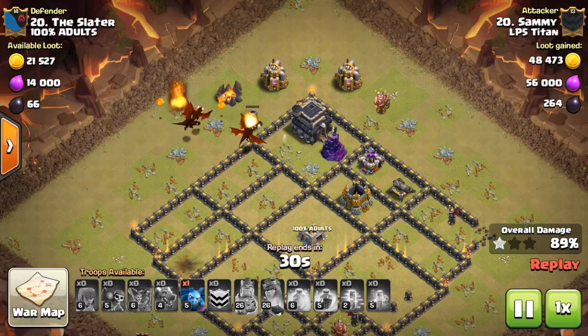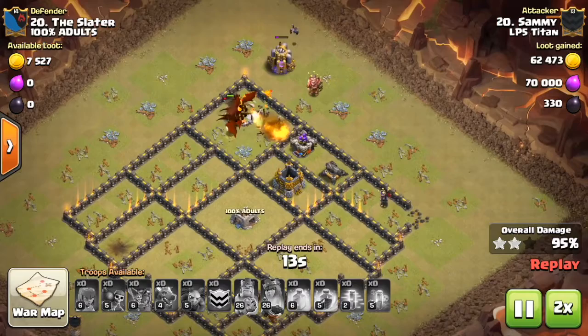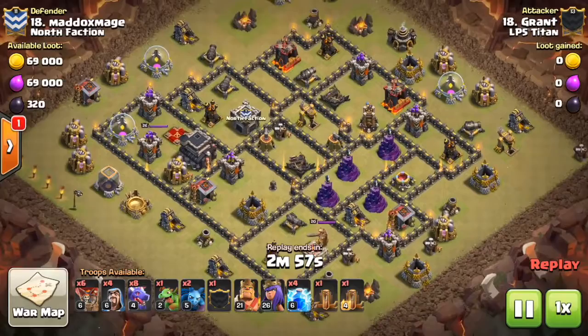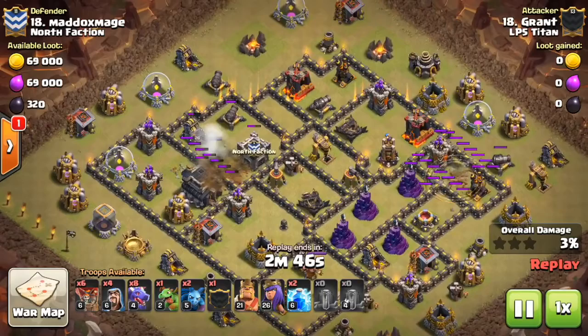Dragons right now are a very popular strategy, especially against bases with clumped-up air defenses. If two or three air defenses are close enough together, a zap quake — double lightning plus quake — can be used. But when air defenses are split into two groups on opposite sides of the base, suicide heroes combined with rage, heal, and haste spells is probably the best option.